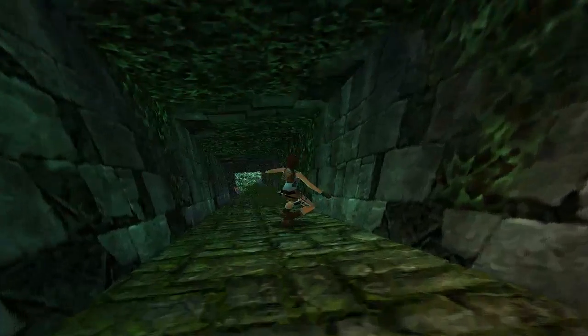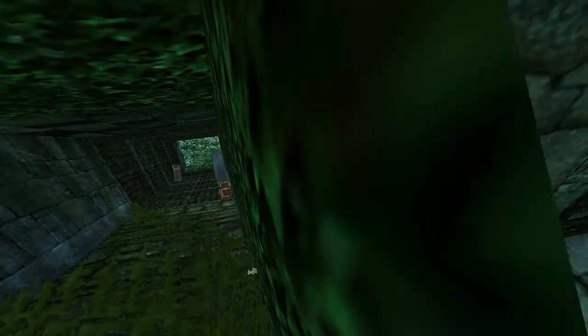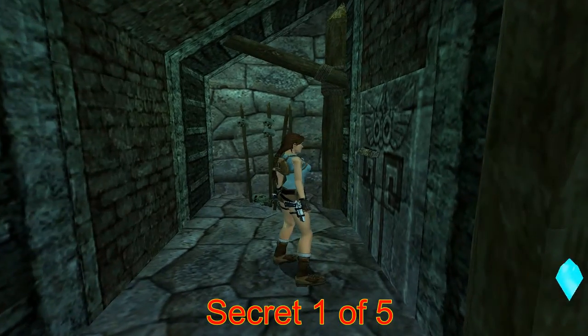So firstly we've got a nasty trap here, but if you jump three times like so and aim for the right hand side, you will jump into this sneaky little gap. And in this sneaky little gap we have Secret 1. We already have a secret.